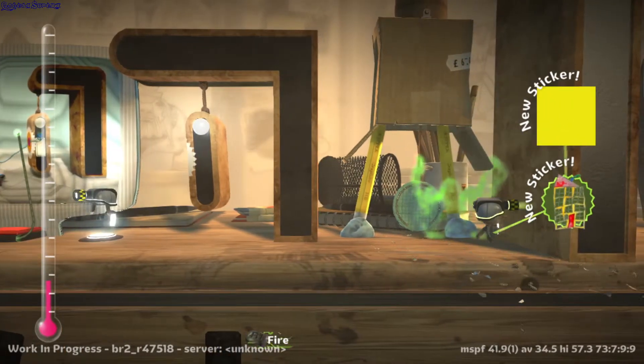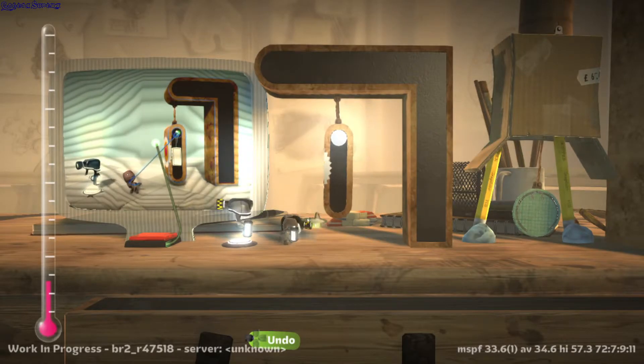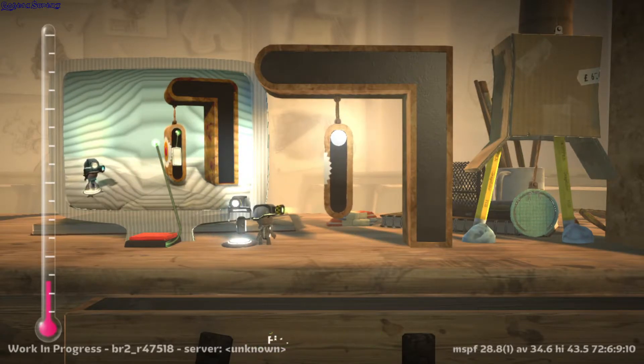Connect the Projectile Sensor to that light just there. Once it's been hit the right number of times, the Projectile Sensor's output will activate.